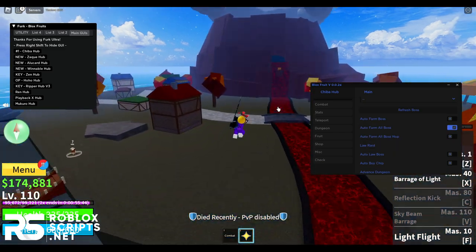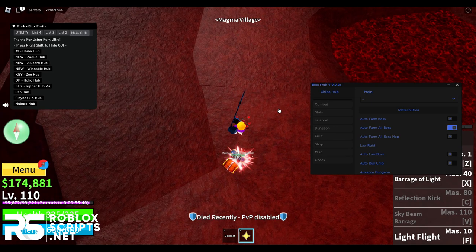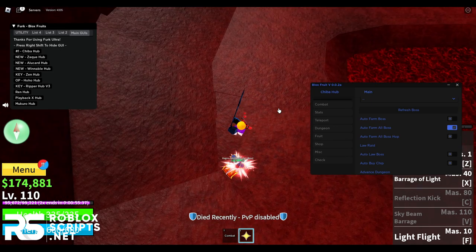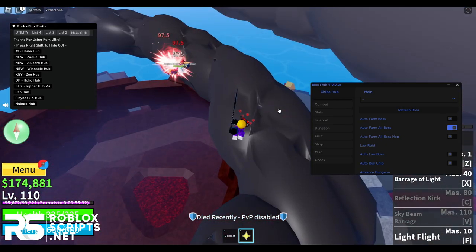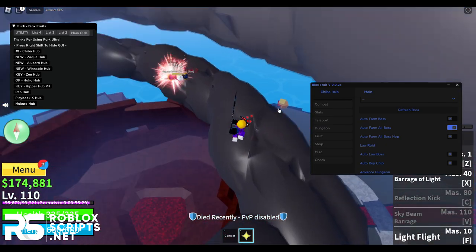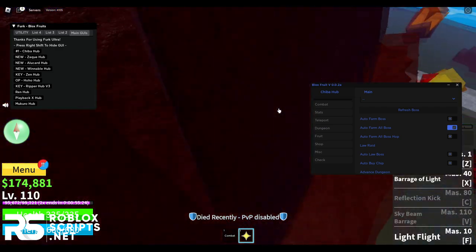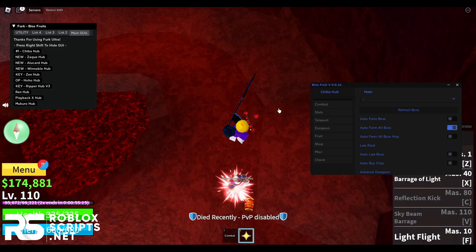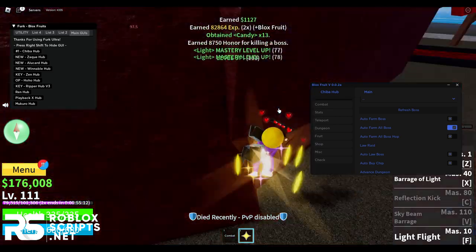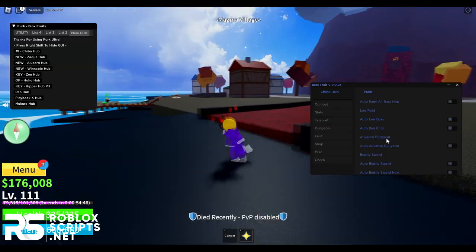Here we are at the boss area. I'll go after the Magma Admiral — he can't do anything to me because I'm literally above him doing so much damage. Even when he tries to attack me he can't reach me. He's on low health now — five, four, three, two, one — and he's finished. With this enabled it will auto farm the next boss automatically.